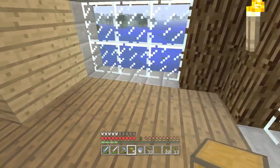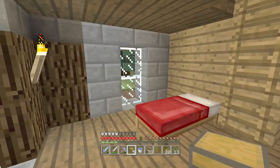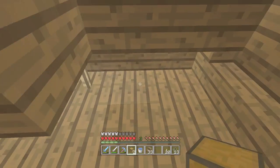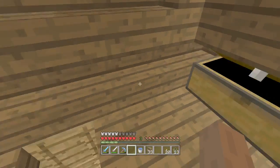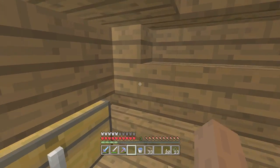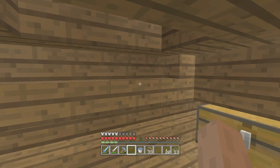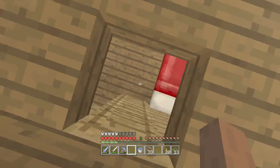Rather than putting chests in front of this nice view and cluttering the place up, I decided to build up. Look at this — three double chests worth of storage, enough for anybody just starting out. I had a whole bunch of stairs left over from the roof so I've just used them here, and I think it makes it look a little bit nicer. And then just put the torches back there, lighting the world up.